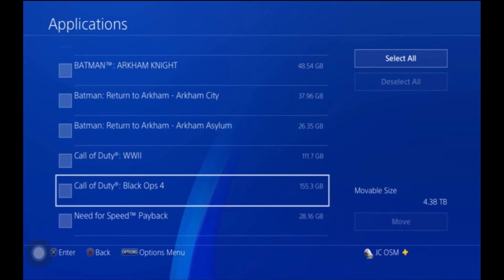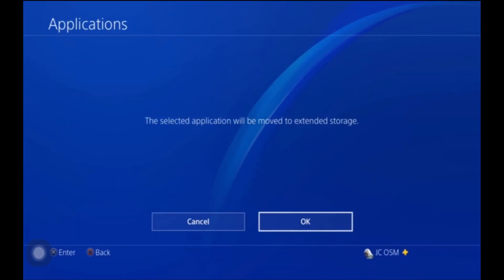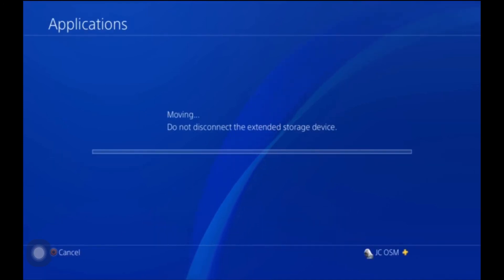I'm going to select just one for now — Call of Duty Black Ops 4. I've selected it, so I'll go over to Move and press it. It'll ask if I want to move the selected application. I'll press OK, and it will start moving from the PlayStation to the extended hard drive.